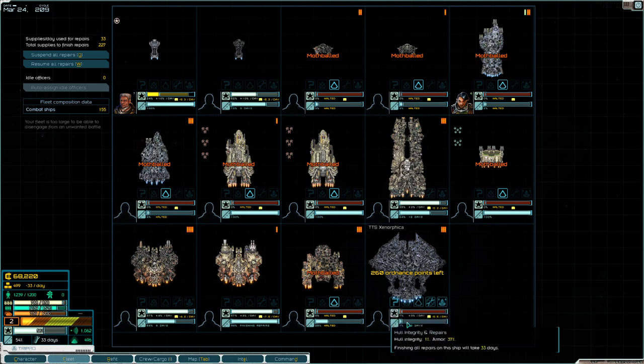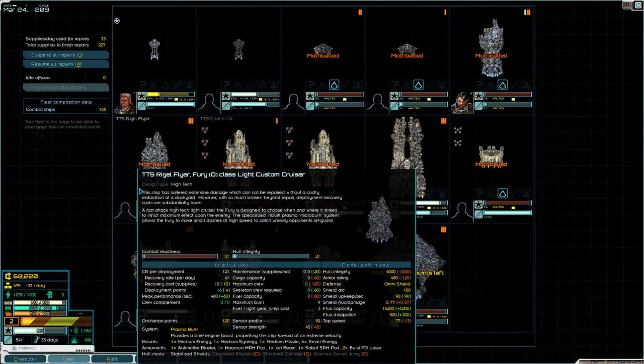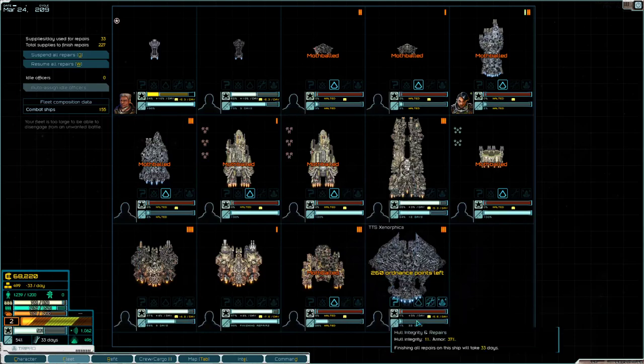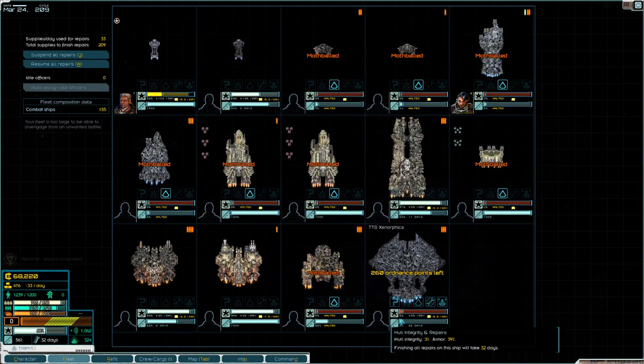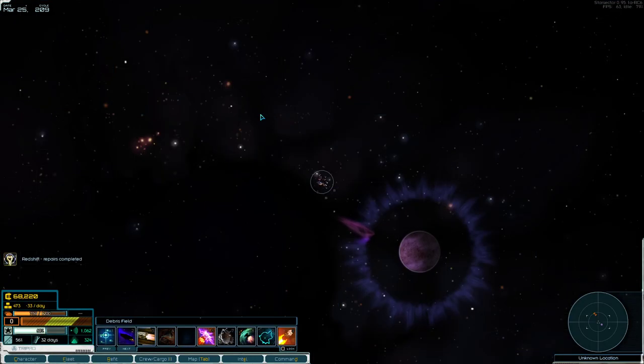The reason I'm doing this is because I want to get the Ziggurat off 1% hull integrity. Every time you transverse jump you risk damaging a ship randomly in your fleet, and if a ship is at 1% there's a chance you can lose it. Let's give it a day — we're on 3% now. That's fair enough. Let's transverse jump out.